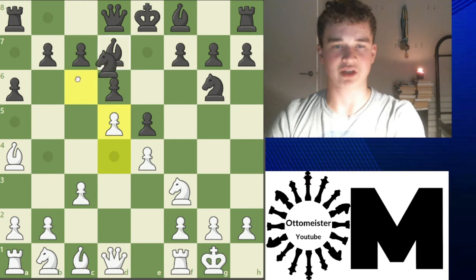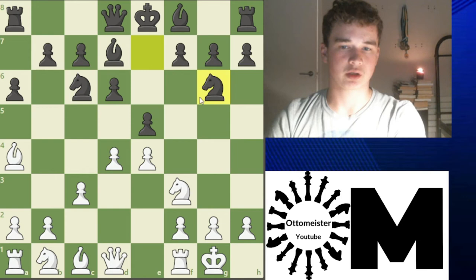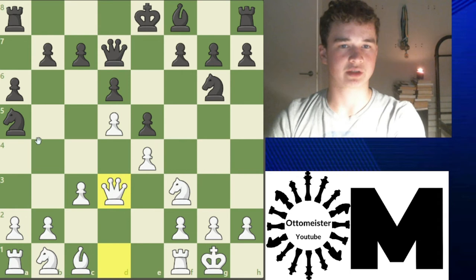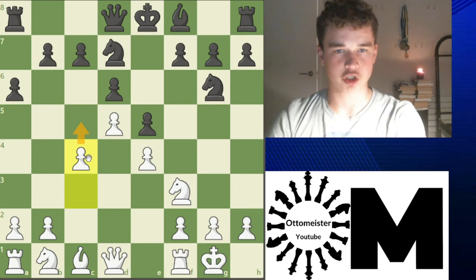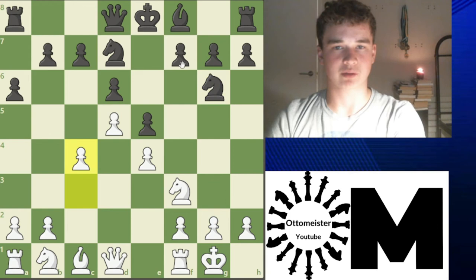Knight E7 doesn't make any sense because it blocks the Bishop. So after C3, this is the crucial moment where black has to choose. After D4, Knight G6, then D5 doesn't really make sense because we can exchange. Maybe like Queen D3, and this Knight will probably have to go back — it goes to B8. We can go C4 here. The whole idea is to put our Knight here and push our pawns up and break with a C5 push. It's kind of like a King's Indian attack for white. You want to go Knight C3, and black will try to create counterplay and attack the King. But the whole idea is just to try and break through on this side of the board.